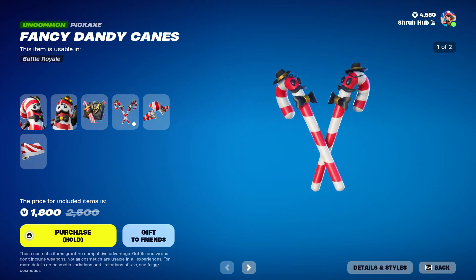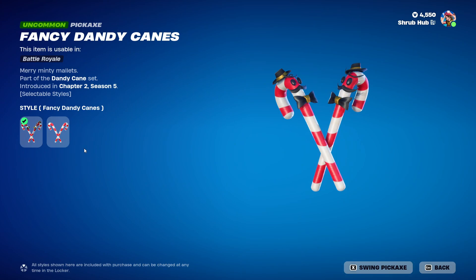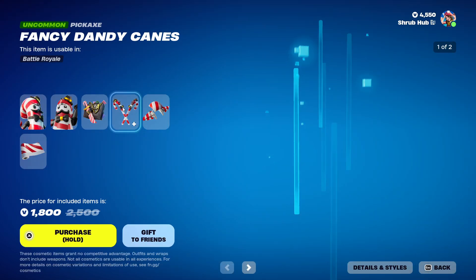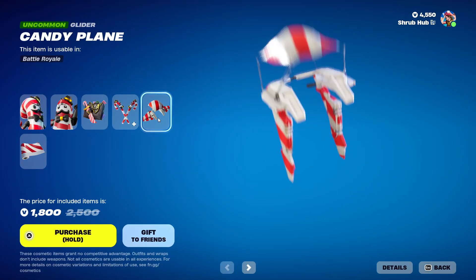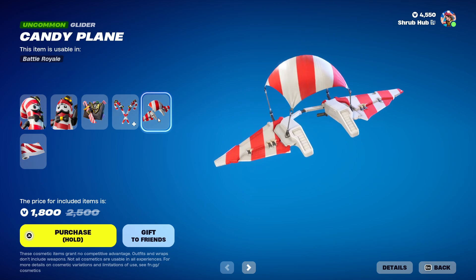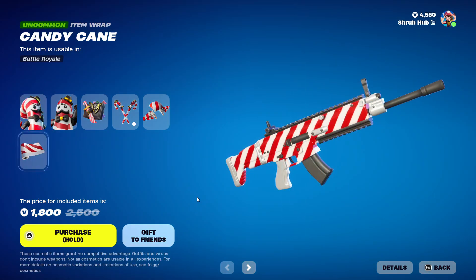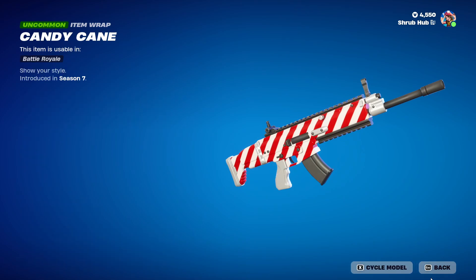Then we have the Fancy Dandy Canes with the Dandy Cane pickaxe — it's pretty much just a Candy Cane pickaxe. Then we have the Candy Plane Glider from chapter 2, season 5, and finally the Candy Cane wrap from season 7.